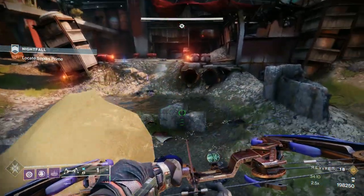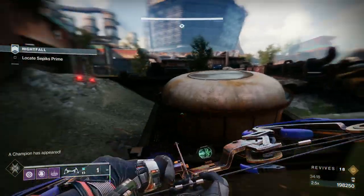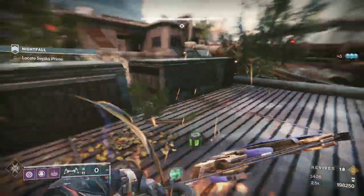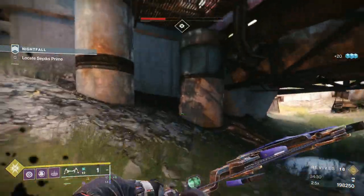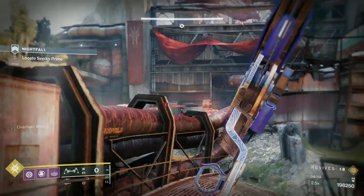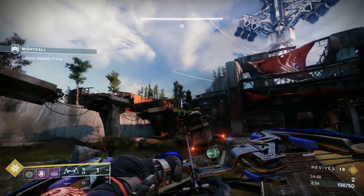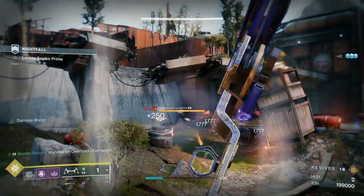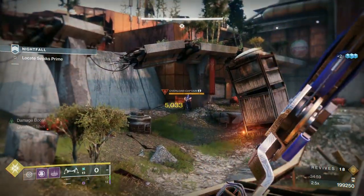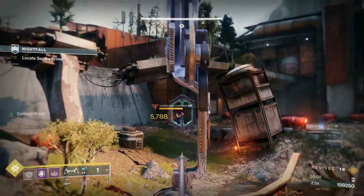I'm going to move forward just a tad. There we go — a champion has appeared, so all those adds are now coming out. I'm going to get rid of these three mines here. I got hit and mined at the same time. I'll jump up here — when you're up here on this gangway, you're kind of safe. There's the arc-shielded Captain. This is the last champion before the boss. I want to keep as much ammo as I possibly can — I could have just popped my heavy and taken him a lot quicker.